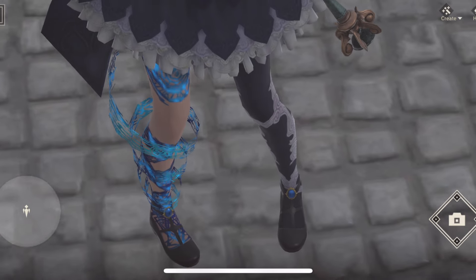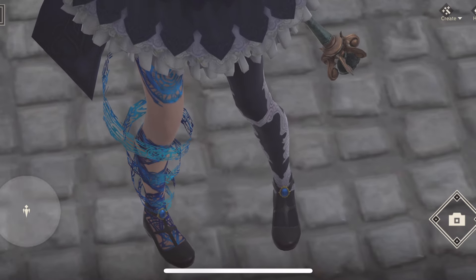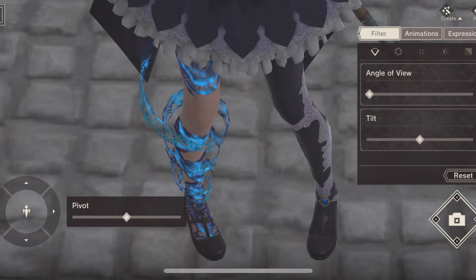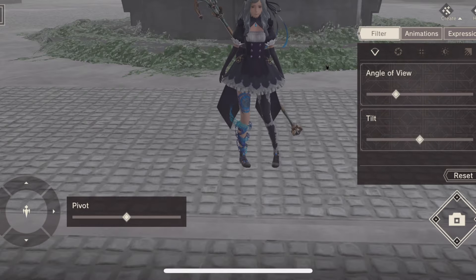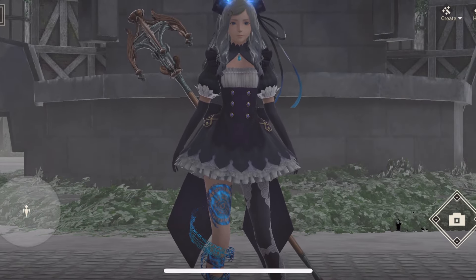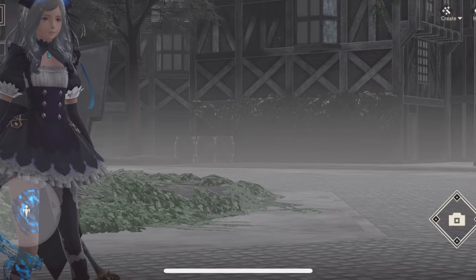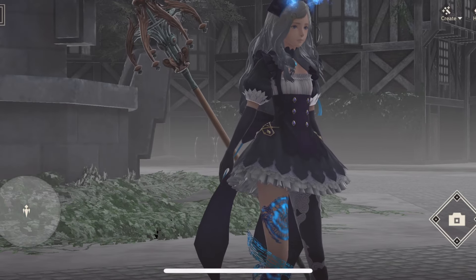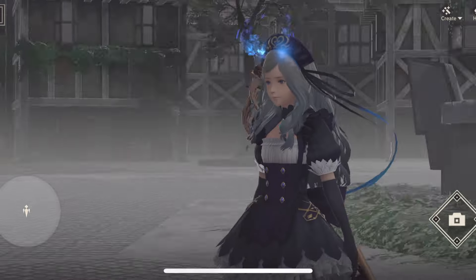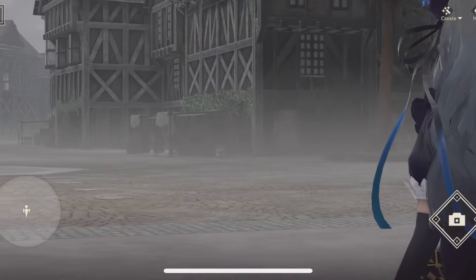Shoe check — these are kind of like Mary Janes, but with an additional strap going up the center and a jewel fastener. Very cool, very fantastical look — more so than we would typically see in New Reincarnation. It was cool to play Sino Alice the last couple of months.